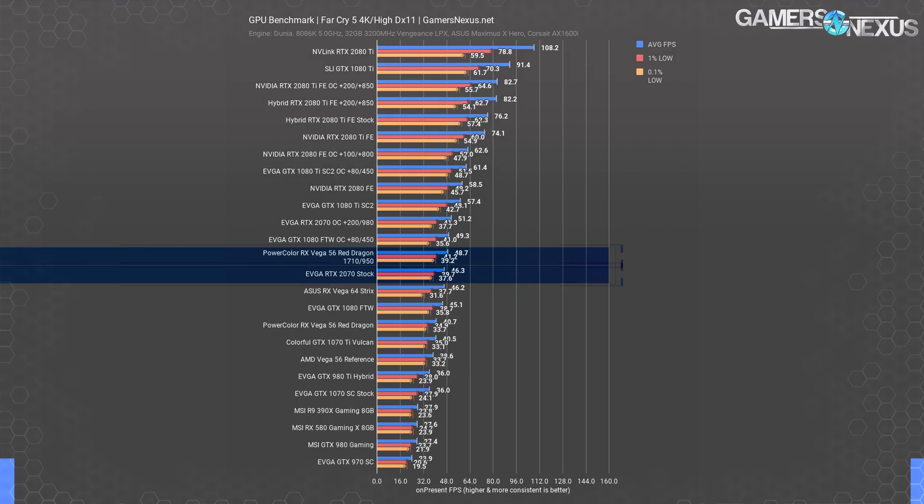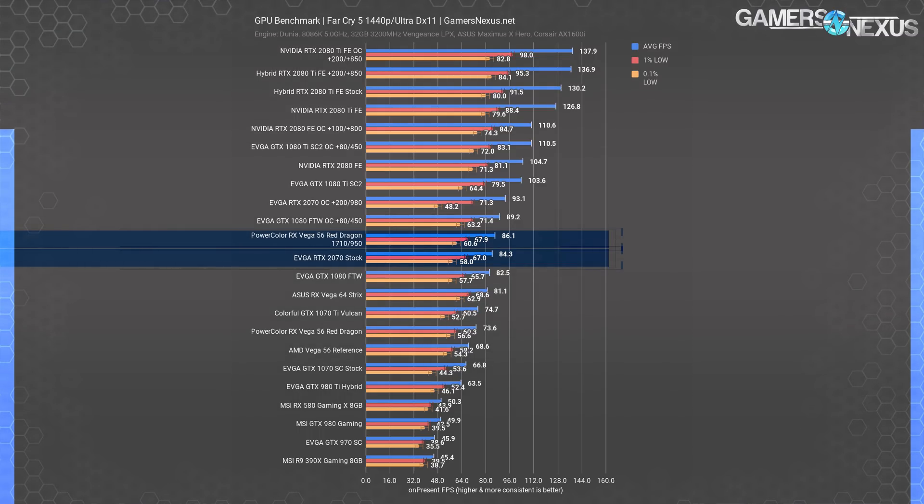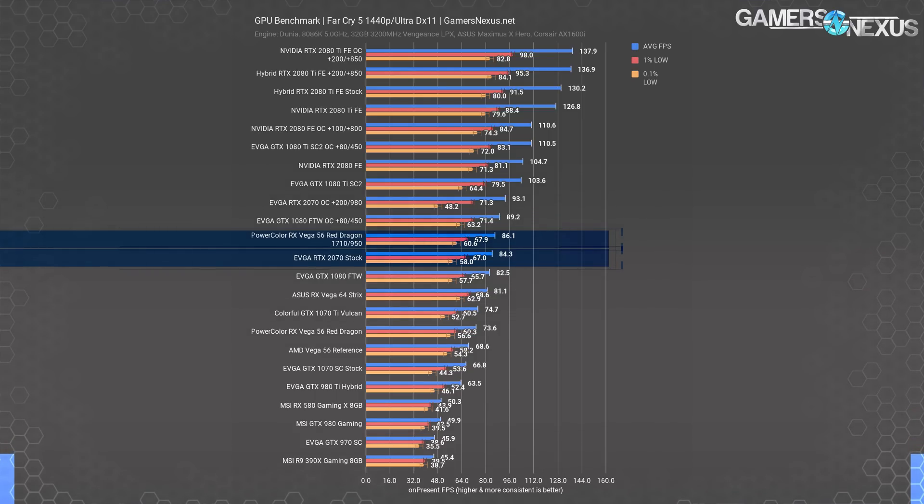This is pretty damn impressive for the Vega 56 card, although it is definitely way out of spec. At 1440p, the Vega 56 Red Dragon measured at 74 FPS average, a measurable improvement over the 69 FPS average of the reference card. The RTX 2070 ends up at 84 FPS average and is just barely beaten by our modded Vega 56. We have to be happy with the results of this mod. Power is another story that's pending momentarily, but the performance is impressive. At 86 FPS average for the Vega 56 mod, we're looking at a significant uplift over stock performance. As expected, the 2070's overclock allows it to retake the lead at 93 FPS average.